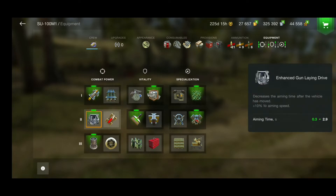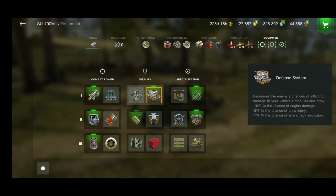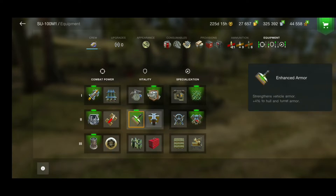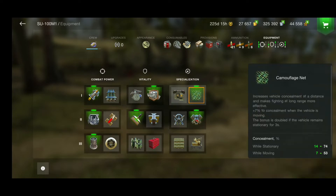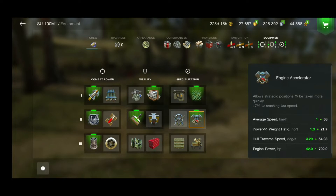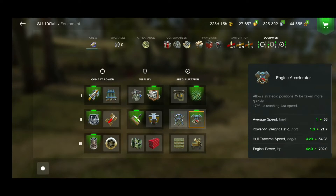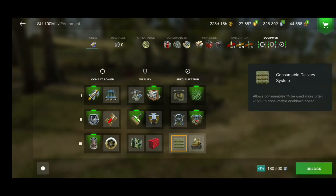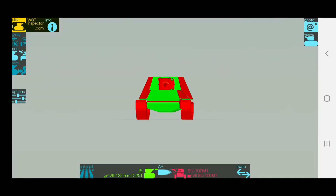For modules: gun rammer of course, enhanced gun laying drive, vertical stabilizer, defense system, enhanced armor. I would also use the toolbox, camouflage net, engine accelerator, and you can use improved control, but the traverse speed is already great. For consumables, it depends on you and your playstyle.